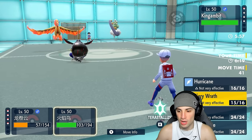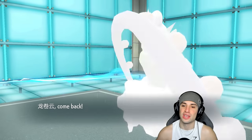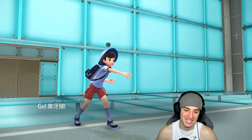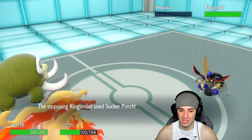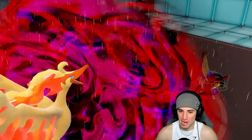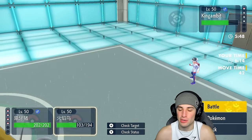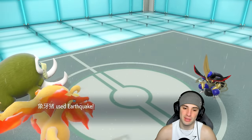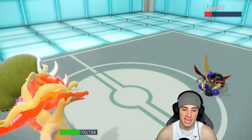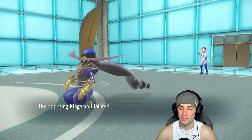I'm going into Mammoswine and going into Fiery Wrath — hopefully they can't Sucker Punch and we get the sweep regardless. They don't Sucker Punch, making me work for my sweep. King Gambit is a real strong pokemon. We end up going Mammoswine predicting a Sucker Punch — all day. Fiery Wrath flies for a little damage, Sucker Punch won't KO Moltres, we now outspeed — Earthquake freely, and that's game. Choice Specs Galarian Moltres getting work done — what a perfect first match.